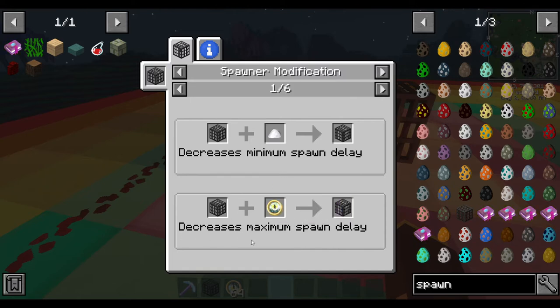First upgrade we'll do is the clock, which decreases the maximum spawn delay — it brings that top number down. You also want to increase the minimum spawn delay, which we'll do with sugar after the clocks. Together, this makes them spawn one right after another so you don't have to wait a long period of time. These are really just used for mob farms so you're not sitting around waiting.